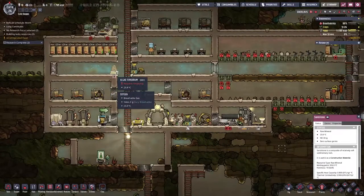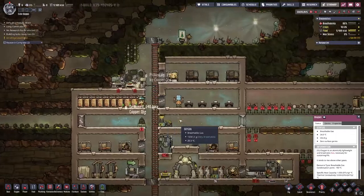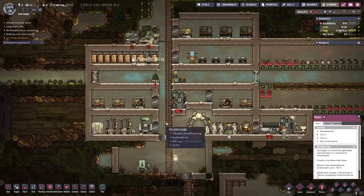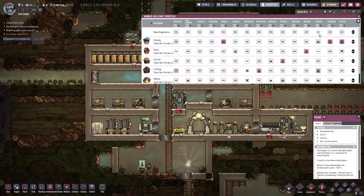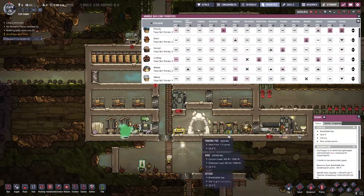We got to get these calories situated, we got a lot going on here and a lot of problems. It requires emptying but will be done eventually. People are delivering like mad and I think we turned that down last time. It's been a bit of a storing situation — should only be Chucky doing that.